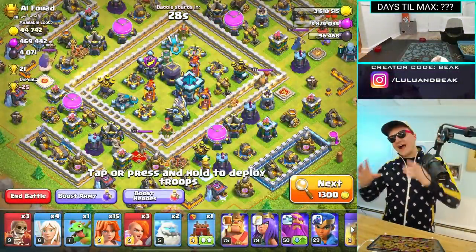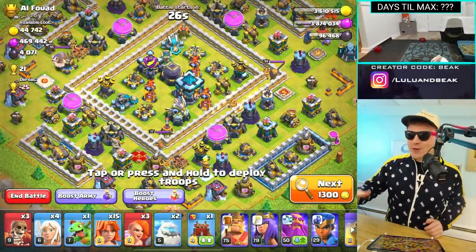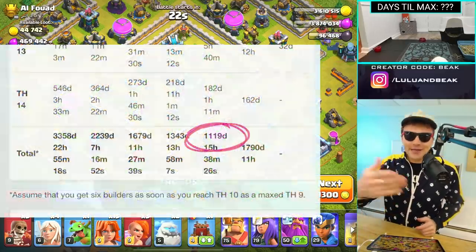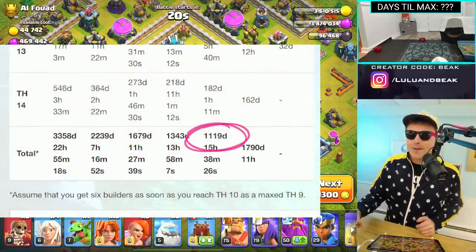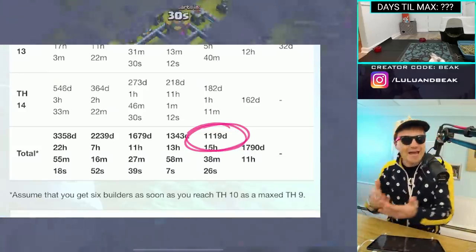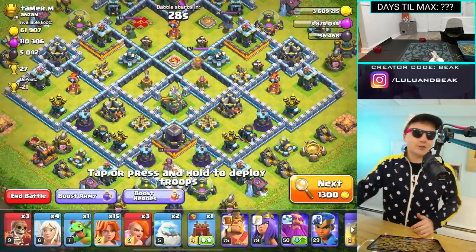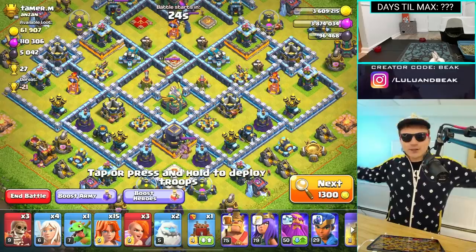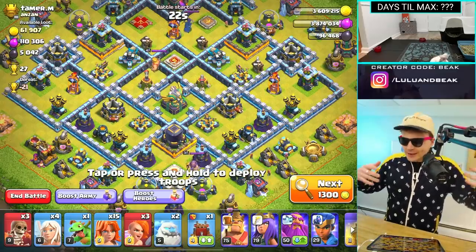I was just looking at some fine print down at the bottom of the wiki where it says you can get it done in like 1,100 days, but you gotta have six builders and you gotta get the sixth builder the first day you could possibly get it — I think it's as soon as you get to 10 on 10. It's not possible. When you first get to 10 on 10, you're not trying to grind for the sixth builder. You're trying to get to the lab and stuff.